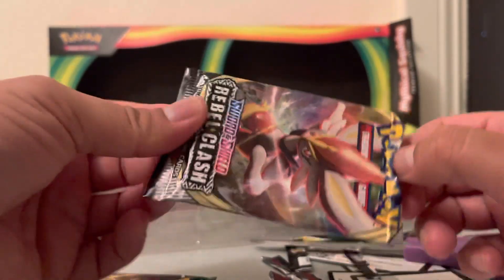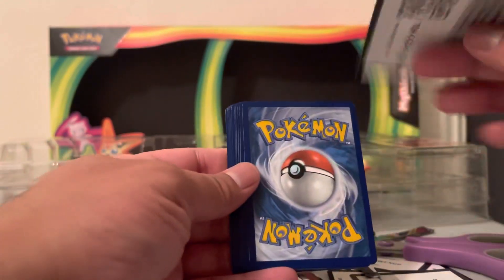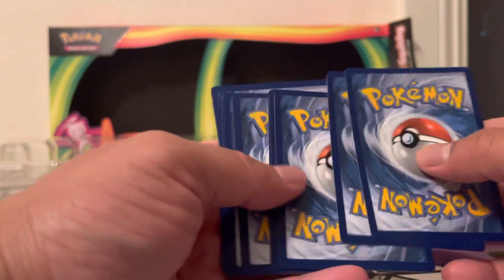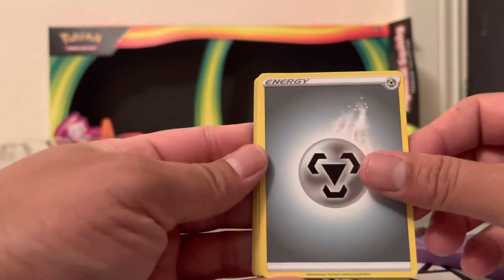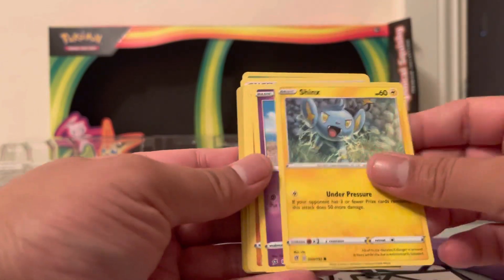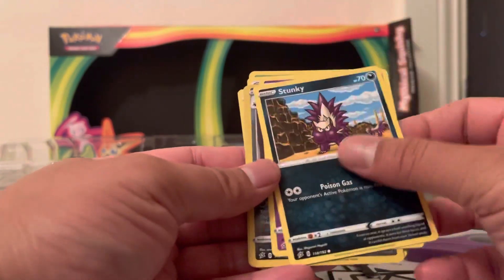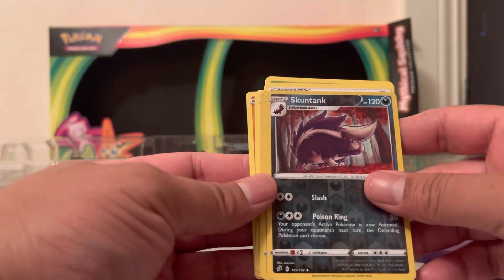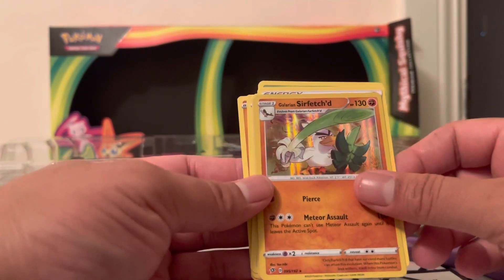So far our hit rate is not the greatest - we got one V and one reverse holo. Could at least get one more hit if we're playing the odds game, 25 to 33%. We got a Seismitoad, Claydol, Power Feraligatr. This is our holo - Skuntank - and a reverse holo Sir Fetchd. Nice.